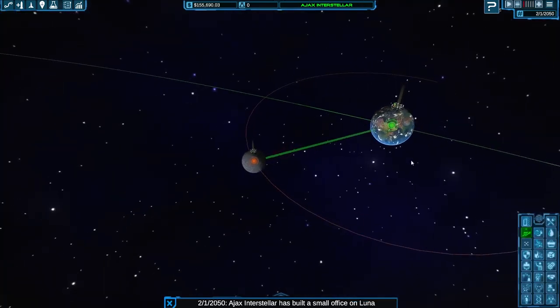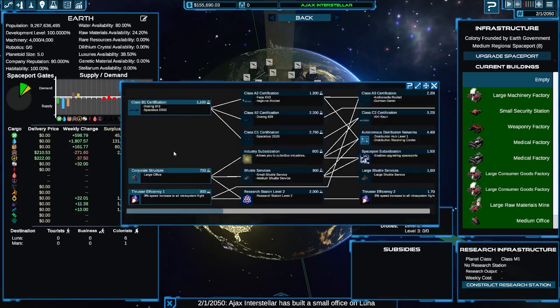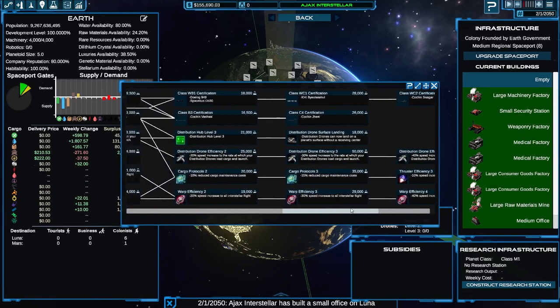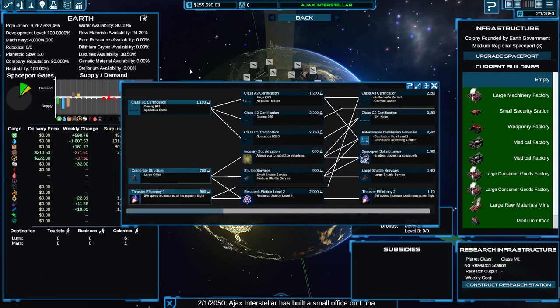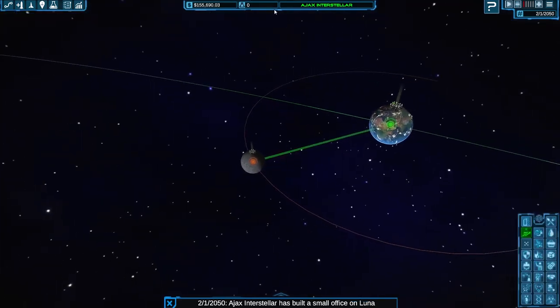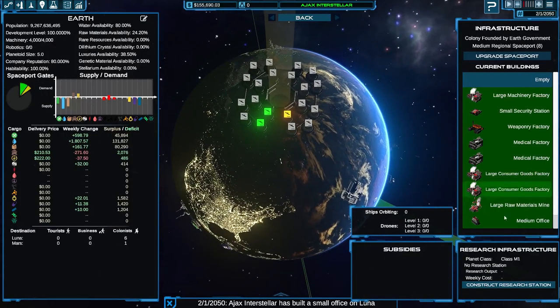The other thing I want to set up first is, back on Earth, a research station. There is a research tree which we can look at here — so you get new ships, new buildings, and efficiency research as well. It's quite a long tree. We're going to need to earn some research points, which are shown here in the middle of the top bar of the screen. But to do that, we need to go back to a planet and construct a research station.